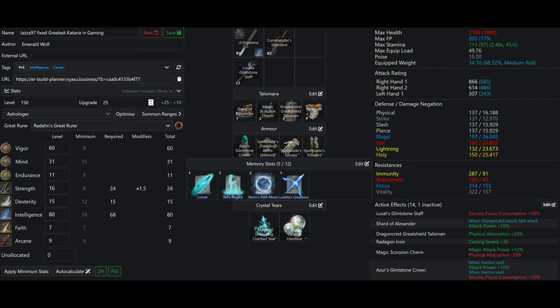Now for my improved build. I have 60 Vigor, because that is the Vigor soft cap — what you want to reach at level 150, especially going into New Game Plus or PvP. I have 31 Mind because I have nothing else to reasonably invest into at this level. I have 11 Endurance to not fat roll, 16 Strength so when I two-hand the Commander Standard I can use the Ash of War for a boost of damage and damage negation — which is better than Golden Vow. I have 15 Dexterity for the Uchi Katana stat requirement, and 80 Intelligence, which is the final Intelligence soft cap, providing my Uchi Katana and all spells the most damage possible.